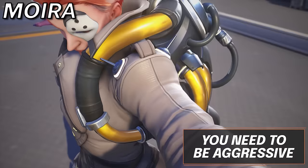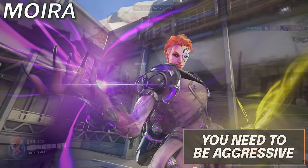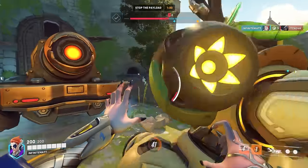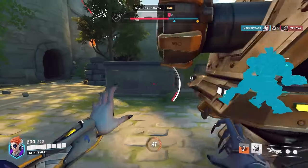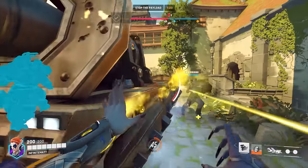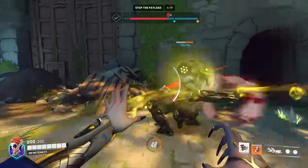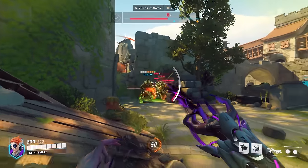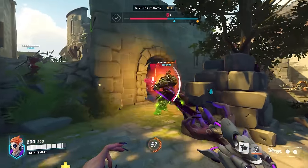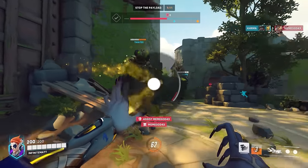Next up, Moira. The passive playstyle with Moira where you simply play to heal just doesn't work. Other heroes such as Baptiste or Ana can do way more if you just want to heal. That's why you need to be aggressive as a Moira player. Use Fade to find sneaky flanks on the backline, and with your damage orb it's simply all about the timing. This doesn't mean only DPS — you gotta pick your moments, but when your team is topped up and the enemies aren't playing aggressively, that is your time to shine.